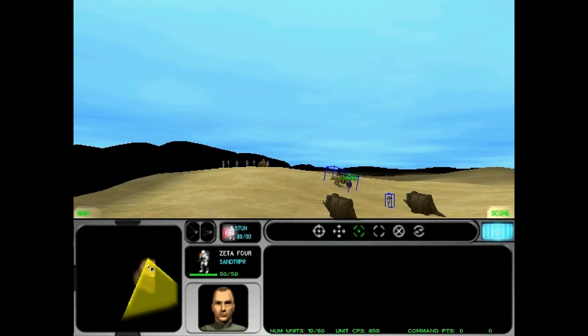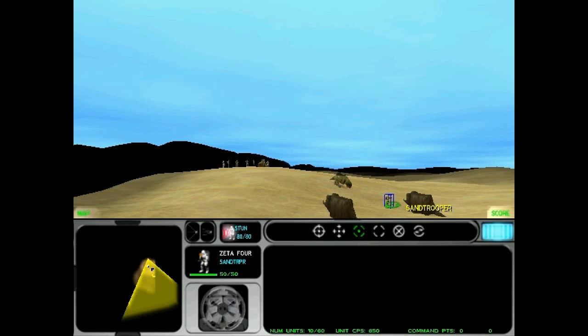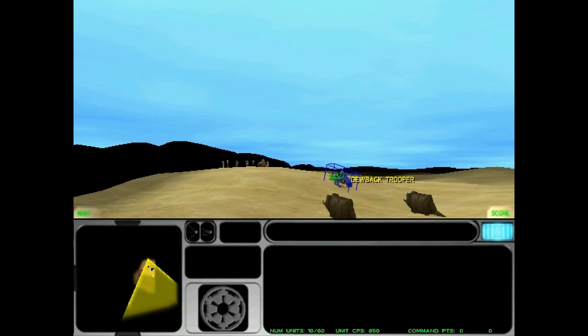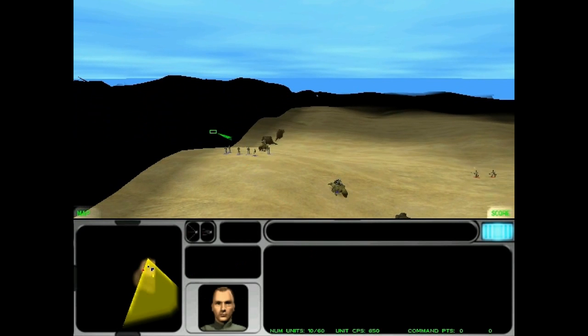Let's get that sand trooper back on the doobank. All of your humanoid units have the ability to board or mount a carrier. Stormtrooper ready, sir. I'm planetside now, sir. Your command — I've got it. Commander, you're under attack. Let's shoot.